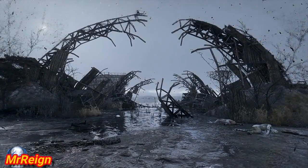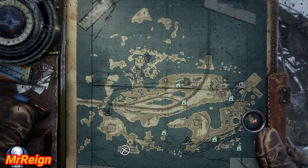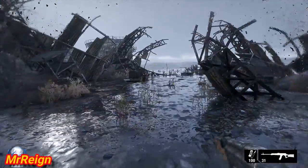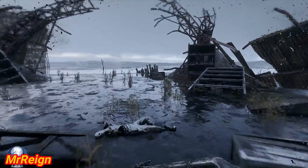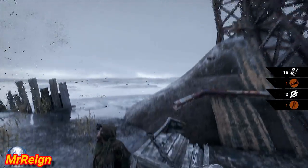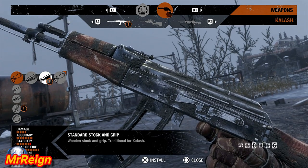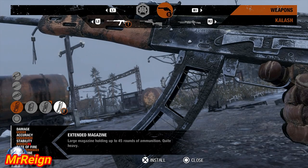Next up — caution, it is irradiated — but here you're going to find the standard stock grip as well as the extended magazine, which will hold 45 rounds for the Kalash. Ever useful. Just a quick note: I'll be doing guides on all the remaining weapon parts and weapon locations in Caspian and the following levels, so stick around if you're interested. Right over here you're going to find a host of parts. There is the standard stock and grip as well as the extended magazine with 45 rounds.